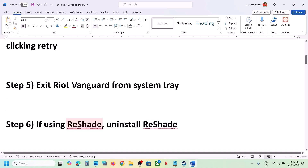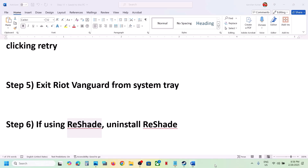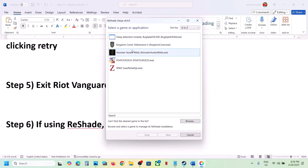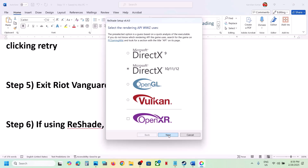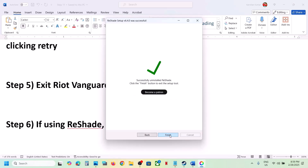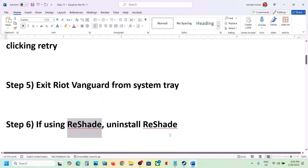If you're using ReShade, uninstall it. Launch ReShade, select the game, click Next, then select the option 'Uninstall ReShade and effects,' click Next, then Finish. Launch the game and check.